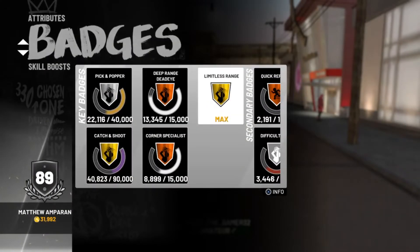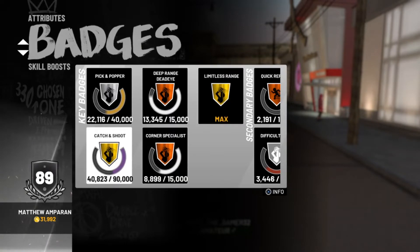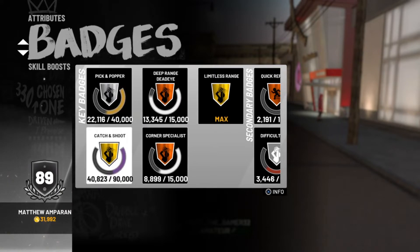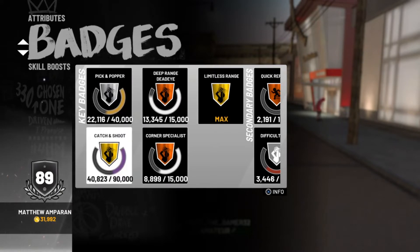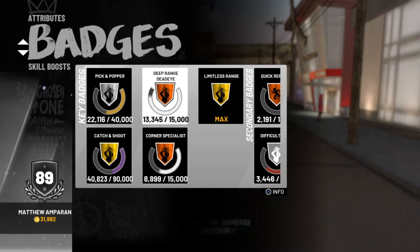The badges I have for this build are: Pic Popper, D-Range Jedi, Gold Limitless Range at max, Catch and Shoot almost Hall of Fame which is max, and Corner Specialist. The ones I work on the most and need the most are Catch and Shoot, D-Range Jedi, and Limitless Range. This can apply to different builds though — you might need Angle Breaker, Corner Specialist, or something else as your primary badges.